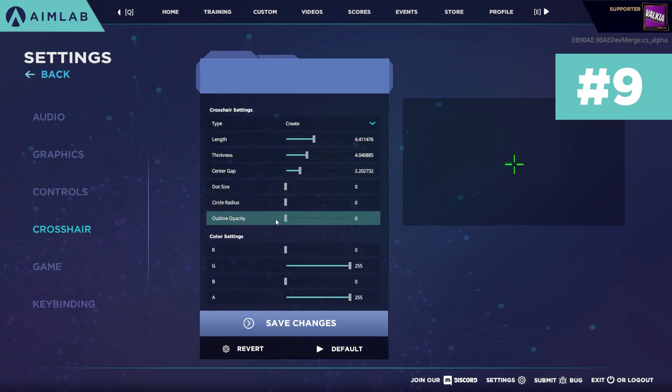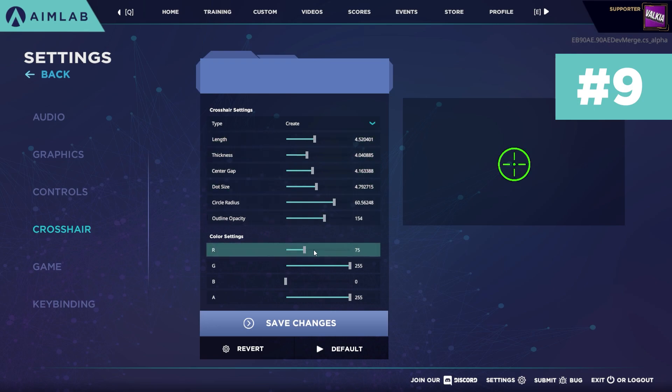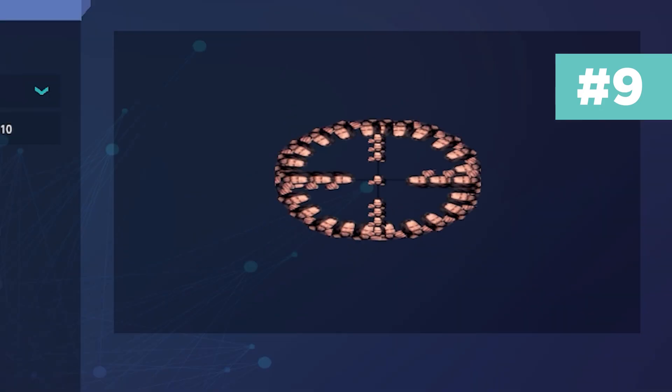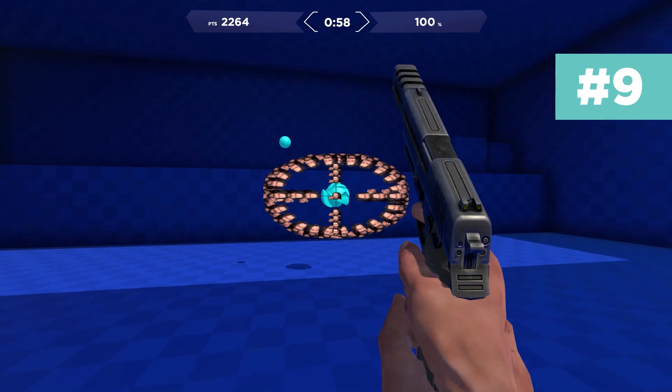Tip number nine is that you can customize the crosshair to your preference. This includes changing the colour, opacity, length, thickness, whether you have a dot, whether you have a circle, and you can even put an outline around the crosshair. If you're feeling too cool for any of these options, you still have the option to upload your own custom crosshair.